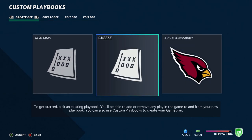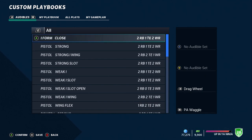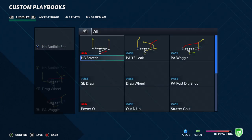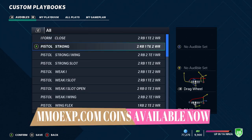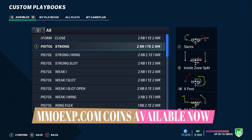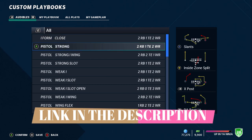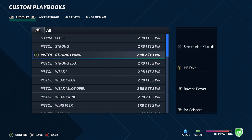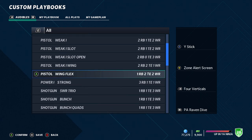Let me show you the custom playbook real quick. The name of it is 'Cheese' — that should be easier to find than in years past. I only really have one I-form formation, and I don't run a lot out of I-form close this year. I run a lot out of single back, so the majority of my plays will be out of single back. I have a lot of really good trick plays. I created this out of the Baltimore Ravens playbook because I wanted a lot of the run plays out of the pistol week series, so there are a lot of good quarterback-related runs in this playbook found in the pistol series.